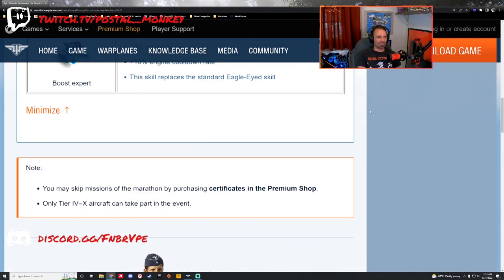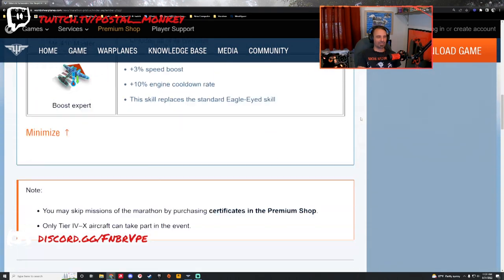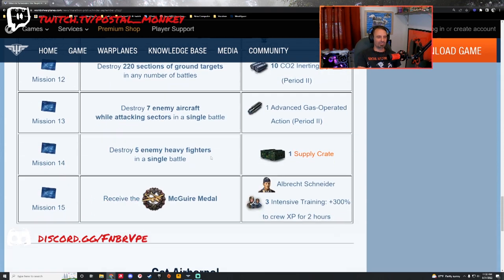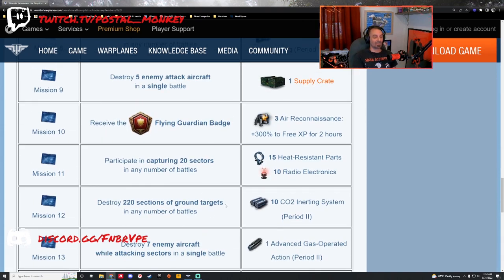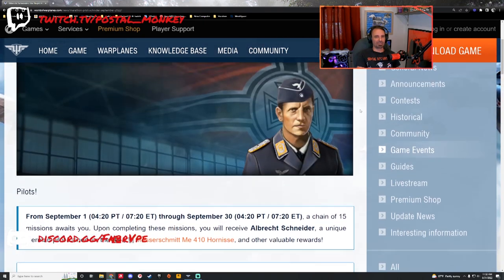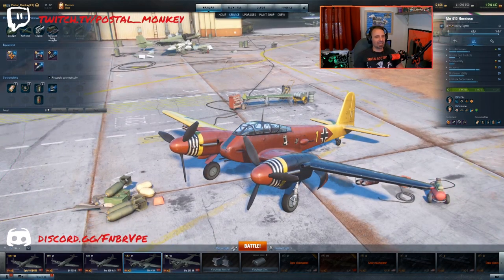So 15 missions — it's going to take a while. Some of them are going to take 20 to 25 battles for an average to above average pilot. Keep that in mind and be patient. The key to these missions and really any missions for mid to high tier items, whether it's pilots at tier 6 or premium planes you can earn at tier 8 and 9, is be patient and go in planes you're actually going to enjoy.